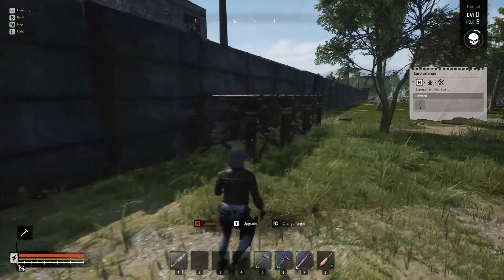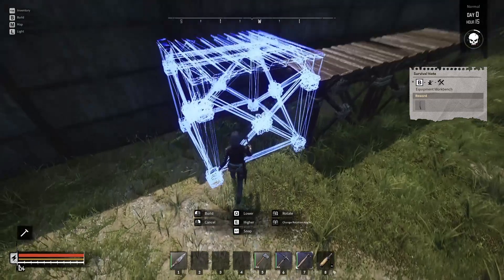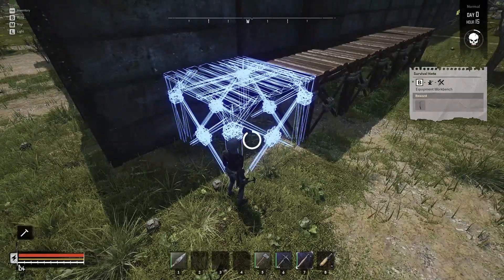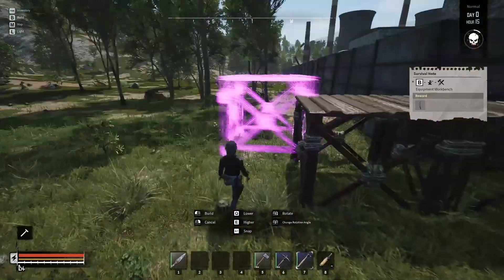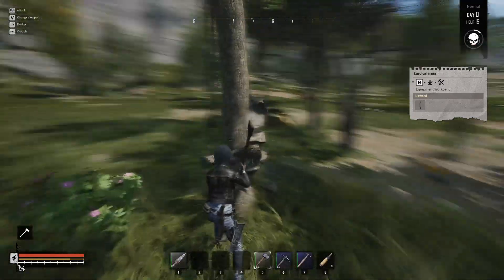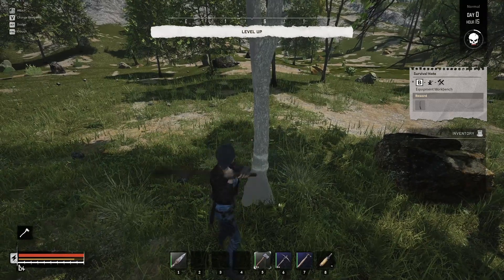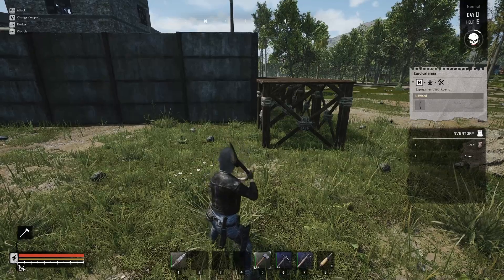Equipment workbench. What I think I'm going to do is try and get more foundations laid out. We're going to be running out of logs. Back to logs. A couple more logs and we should be able to place down at least four more foundations, simply because these workstations are going to take up a lot of space.